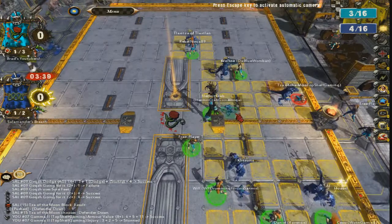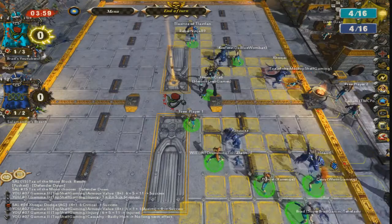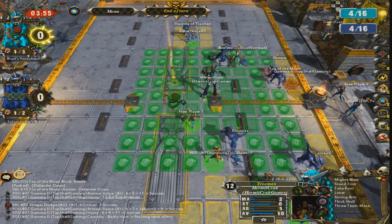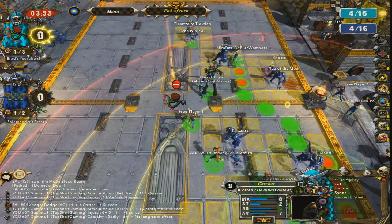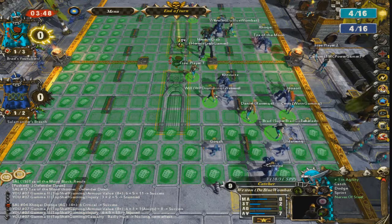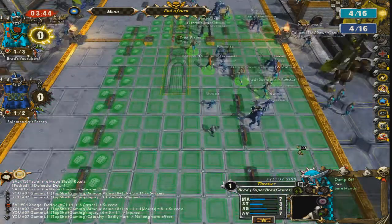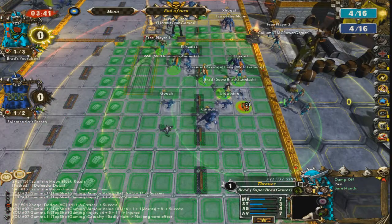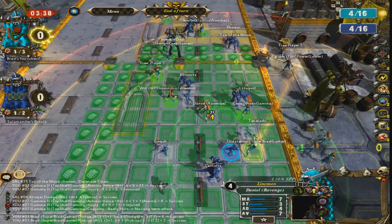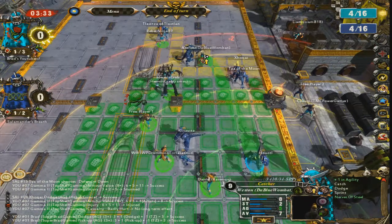Now, had I known where the ball was going to be, or where the ball actually was, I think I might have had a chance at defending what's coming up. I didn't use my apothecary there, because I wanted to save it just in case — since it's only turn four. And you can see there, again, if I hover over it, it's as if the ball was there. But I've worked it out, and it's right beside me. And that's pretty much the end of the glitch.